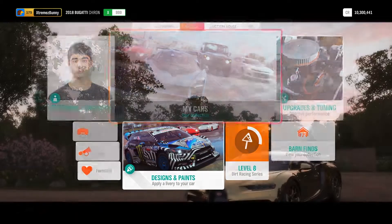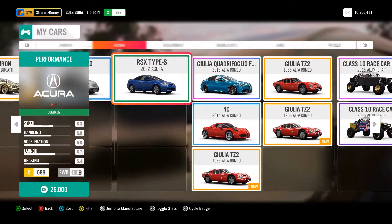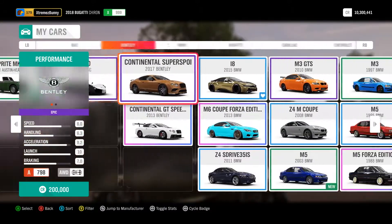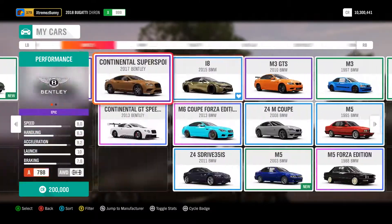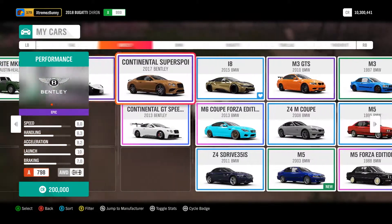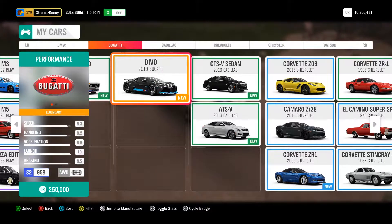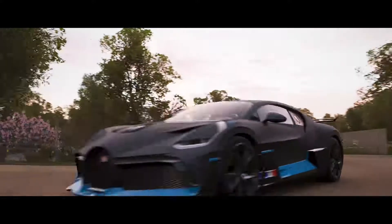Oh my god, I cannot imagine — finally I have a Divo in my garage! Okay, so let's see our new Divo. Wait — there we have a Bugatti! There you are, a Bugatti Divo! Boom guys, finally — I got the Divo!